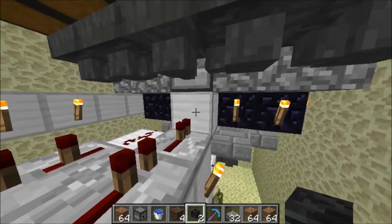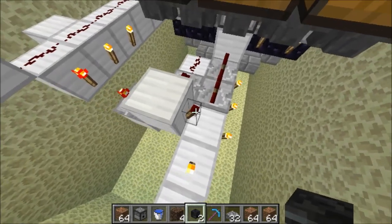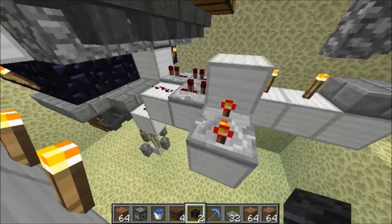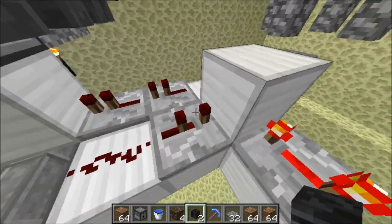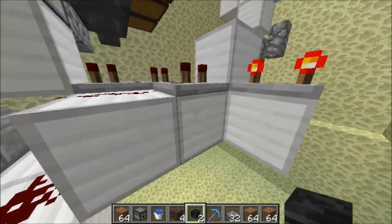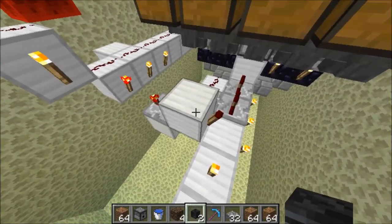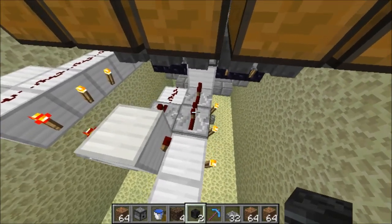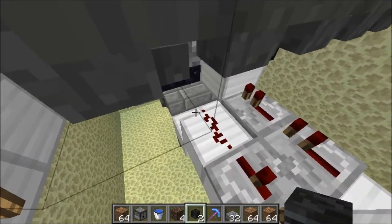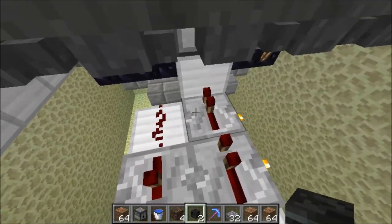Under the dispenser we have a block. Pointing into the block, we have two repeaters on one redstone tick each, and a torch pointing into them, plus another block with a repeater on two redstone ticks facing it, with redstone going around connecting it all together. This is a clock — as soon as the block is unpowered, the torch turns on, powers the block, connects onto the redstone, comes back, and depowers it. This will continually shoot snowballs out.